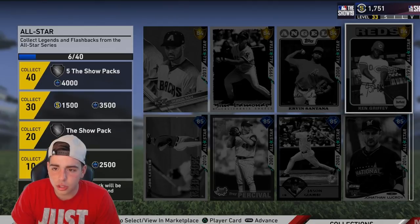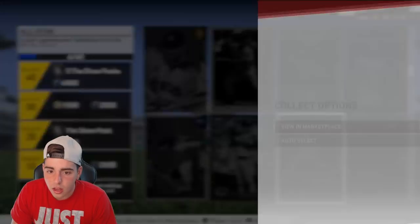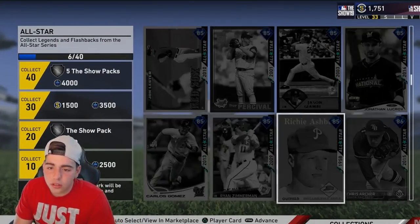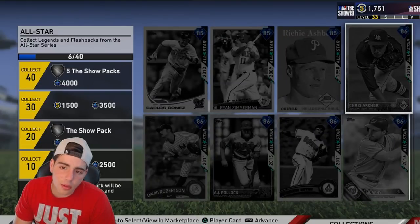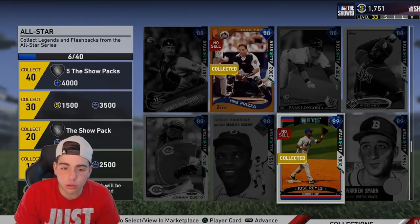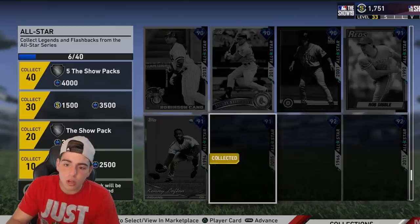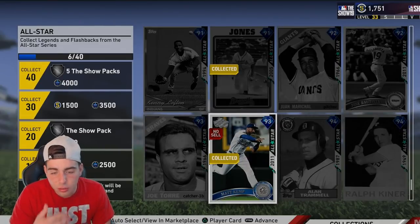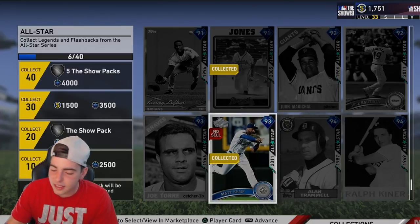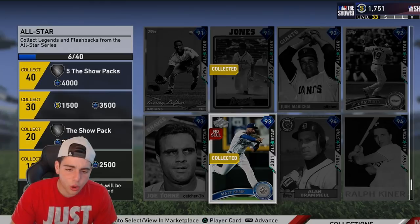Urban Santana is from a collection, I'm pretty sure. Ken Griffey Sr. is not expensive. Sometimes you're gonna have to drop like 1k to 2k stubs if you don't have the players, but most of it is from grinding the game. Jose Reyes was from grinding innings. Mike Piazza is from doing the Mets collection. So pretty much all you have to do is do some collections, play your Conquest, and as the days go on, you are going to get free packs.